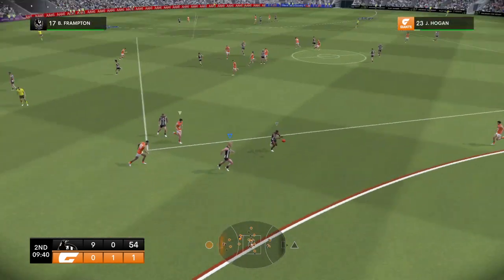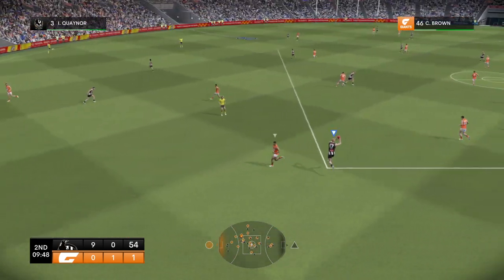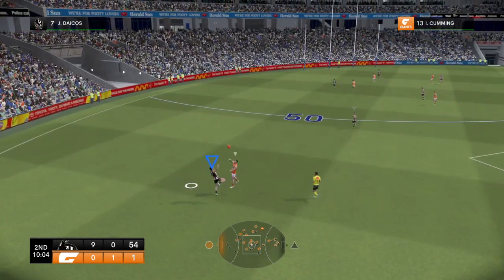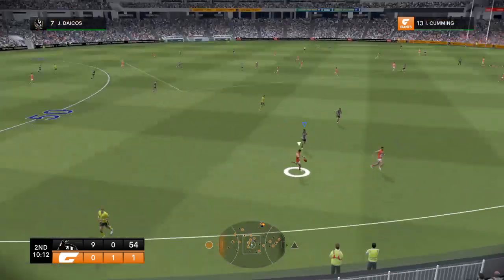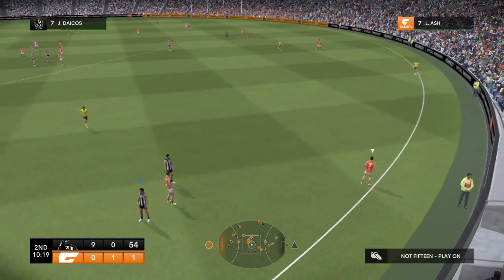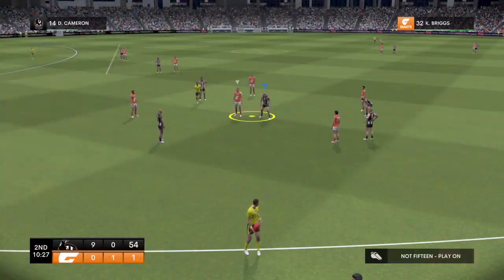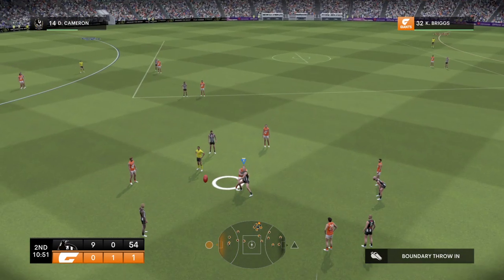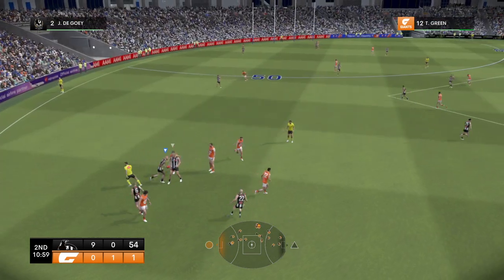A good kick here and they'll be in business. Quainall dishes it off. Frampton takes the hand pass. The Pies are playing some great footy. Charges onto it. Ash — the kick's astray and out of bounds. Lots to analyse, Gaz. What stands out? The Pies are leading the clearance count comfortably. If that continues, then this margin will only grow.